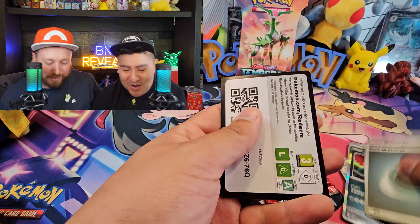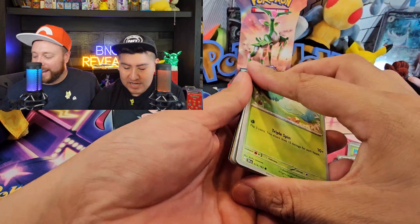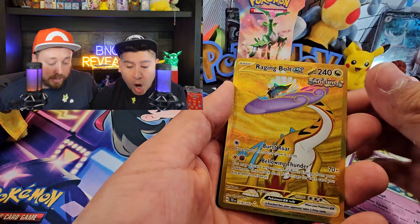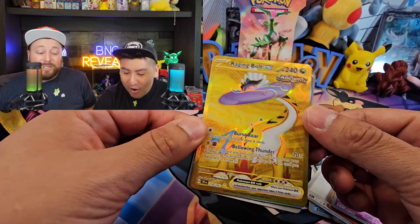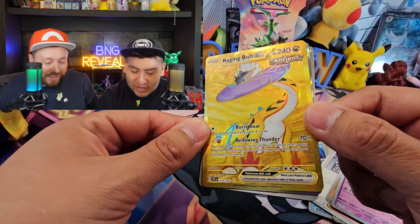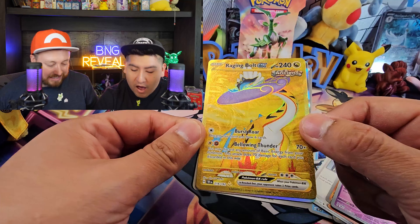This is a competition, guys — this is a challenge between B and G to see what we can pull. Whoever pulls the most is going to open this really cool sleeved booster pack. I know Temporal Forces has Iron Leaves on there. Oh, Iron Valiant — well, I want the Iron Valiant from Paradox Rift. I'm gonna get Iron Leaves from Temporal Forces. Yeah, I'm feeling it. Roaring Moon — alright guys, my last pack. Wish me luck.